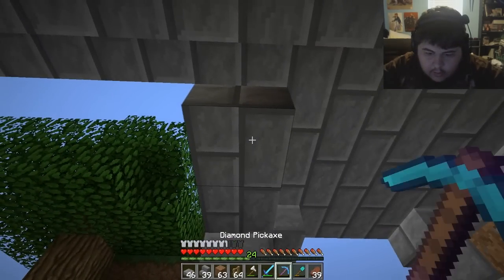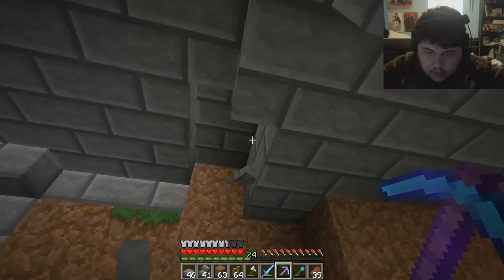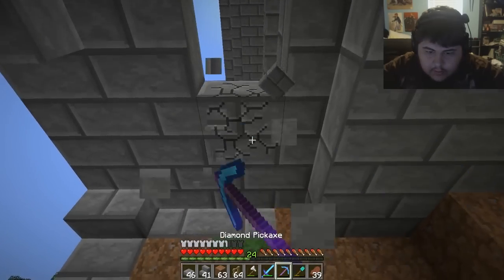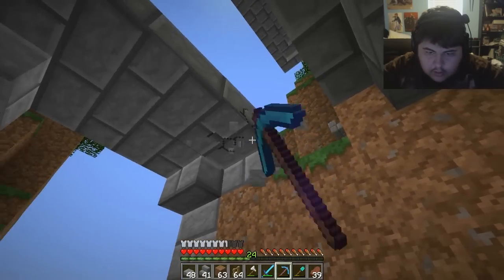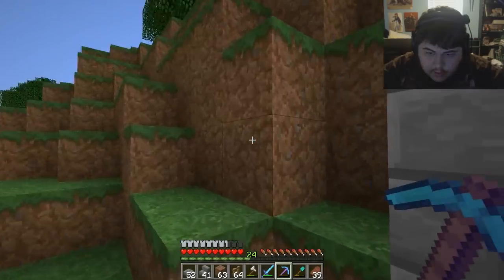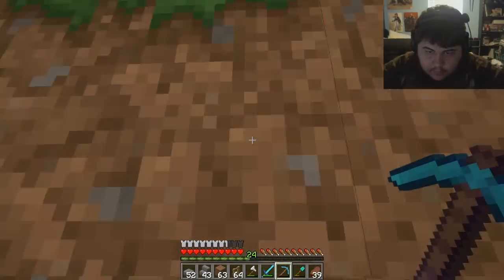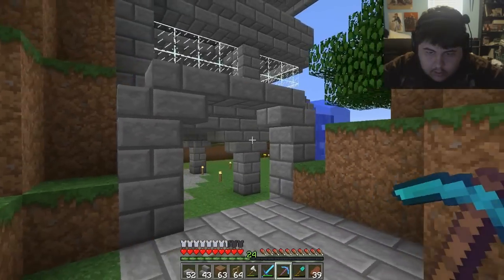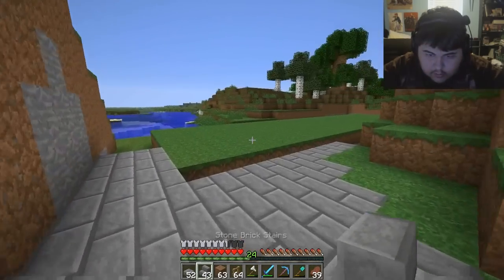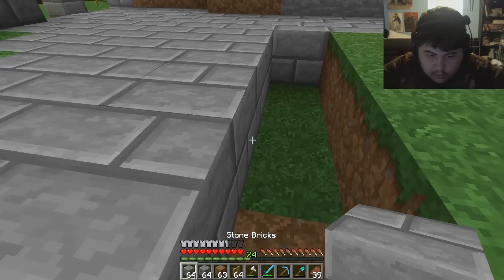Nah, that doesn't look too good. Let's just leave it open. Change of mind — doesn't look great. Looked good in theory, looked good on paper. Alright, so we've got that little entranceway done. We're going to put a sign on it — this is the tree farm. Stone brick.